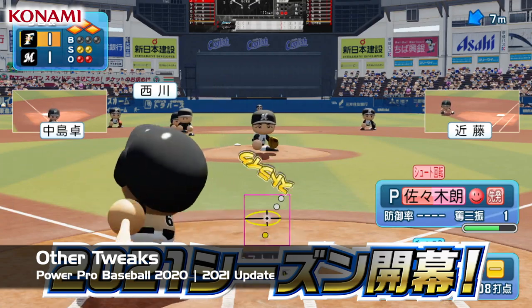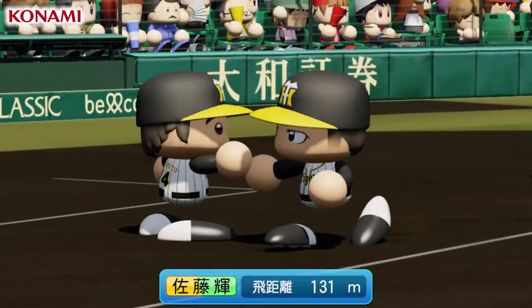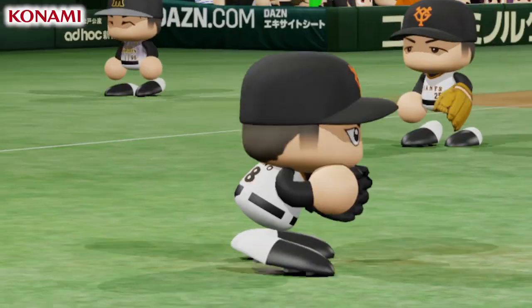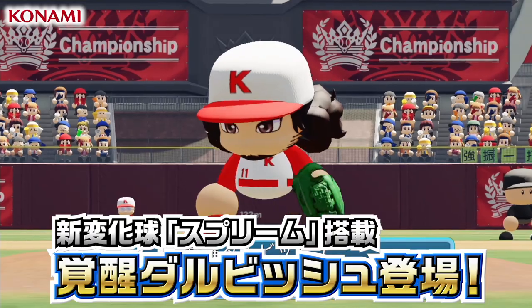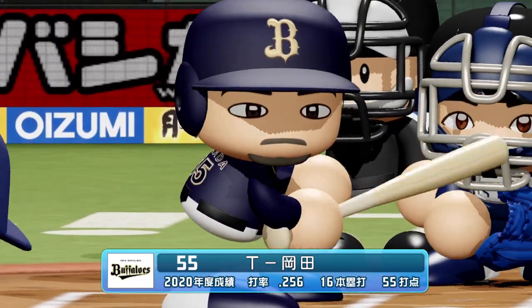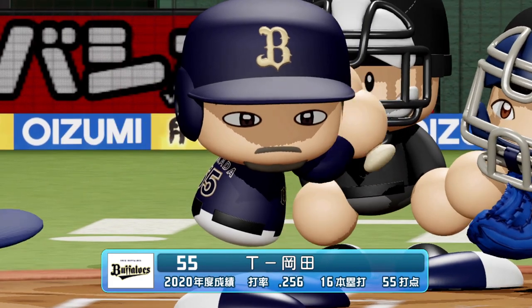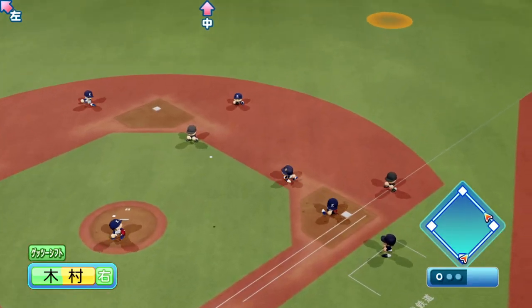While all the stuff I just mentioned is basically the big things to come to this update, there still are a few other things as well. There's a balance adjustment for right-fielders having a lower probability of making bad throws to first after certain kinds of hits. Some of that stuff's been fixed, adjustments to pick-off throw accuracy, some batting cursor adjustments, and other general bug fixes were also made.